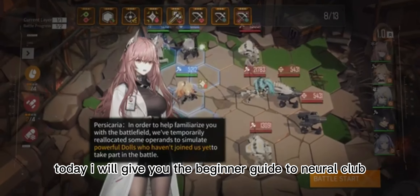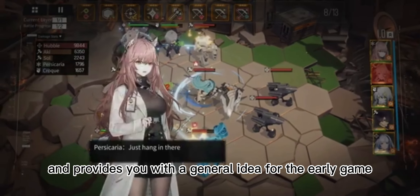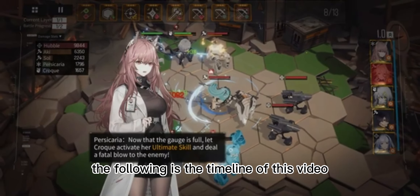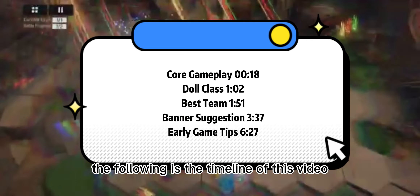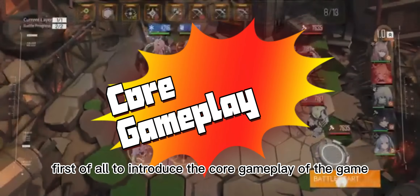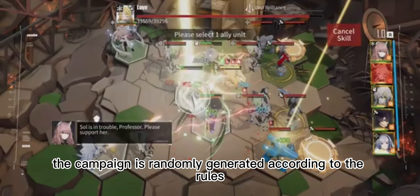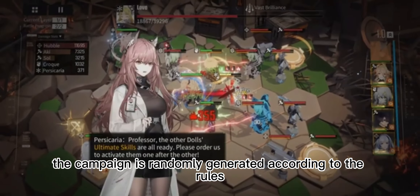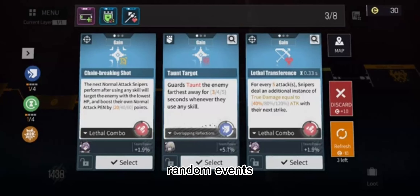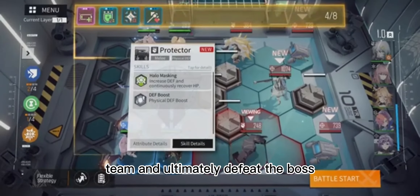Today I will give you the beginner guide to NeuroCloud. This video mainly helps newcomers to understand the game quickly and provides a general idea for the early game. NeuroCloud is a Roguelike plus Auto Chess Gacha game. The campaign is randomly generated according to the rules. Players can independently choose the path to the end, through battles, random events, and other ways to improve their own team, and ultimately defeat the boss.